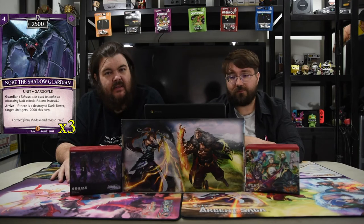Next up is Nob of the Shadow Guardian. He is four for a 2500 guardian. Arrive: if there's a destroyed dark tower, target unit gets minus 2000. This dude is also disgusting — using him with the doggo makes it super hard to get around black's defense, because you have big guardians that kill your opponent's dudes.